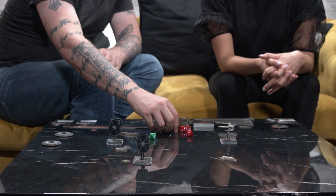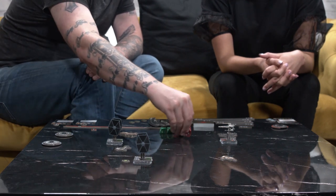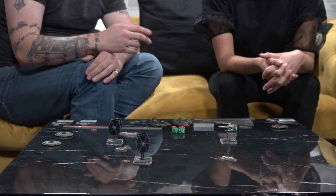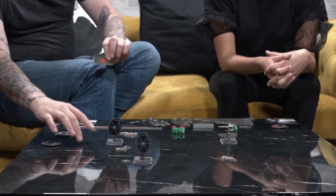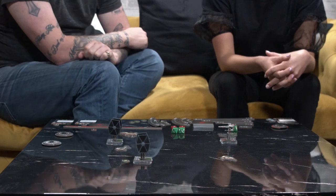Now we compare dice — you've got two hits, I've got one evade and two blanks. That one evade cancels one hit, so one hit goes through. I take a damage card on ship number one. I only have three health, so if I take two more damage cards, my ship is gone. I'm about a third of the way there — you're doing all right!